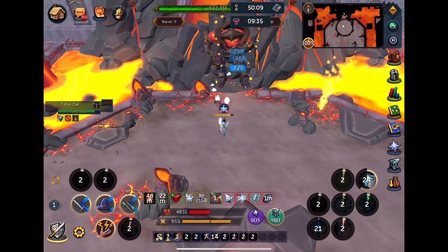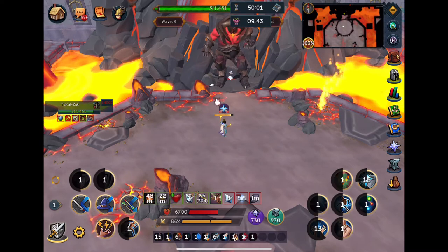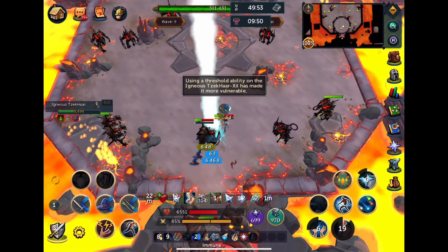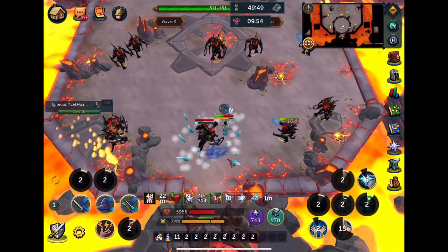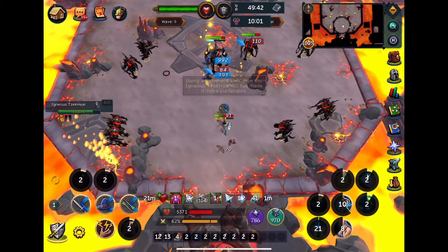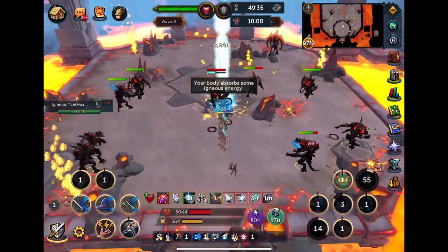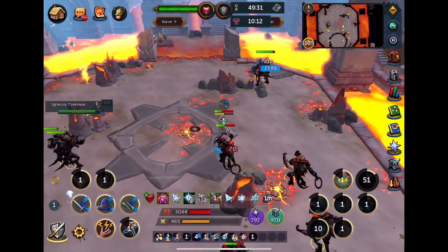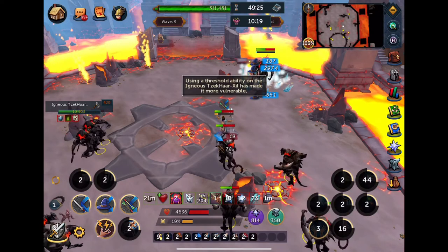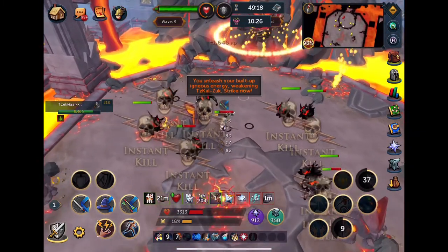I'm just trying to show you the strategy to survive a normal mode Zuck fight on mobile. I get about 11,000 off Zuck there with Soul Split. If I was really going for a faster kill, I probably would have Sunshined and done a lot more damage. Just DPS these big rangers down as quickly as you can. Keep in mind, especially if you're trying to learn Zuck on mobile: Devotion, Soul Split on Zuck, and camera movement are going to save your life.